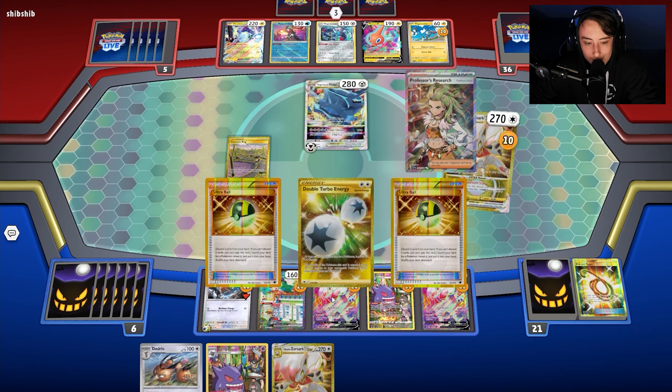My opponent is going to be able to take two knockouts because Glimmora will limit us. We do gain access to Alakazam and can set up some more. There's Hisuian Zoroark going up. I top-deck a Gapejaw Bog — not ideal. I need to find Alakazam; with the damage down from Gapejaw Bog and Damage Pump, I should be okay if I draw into an evolution.